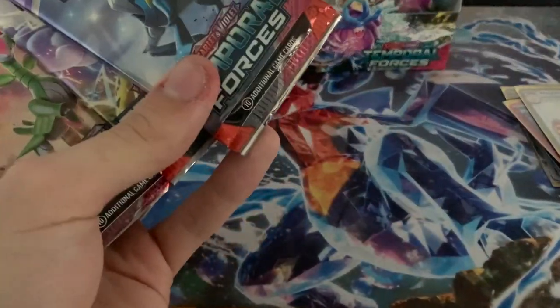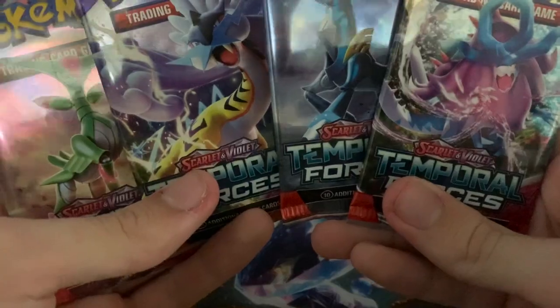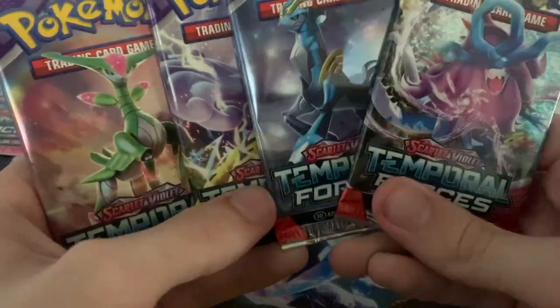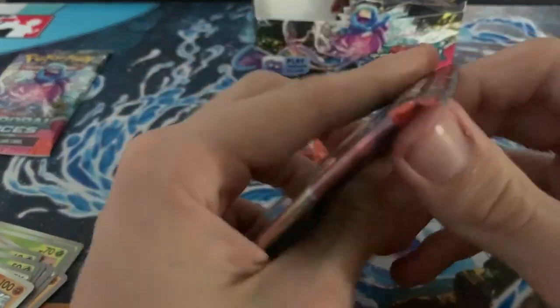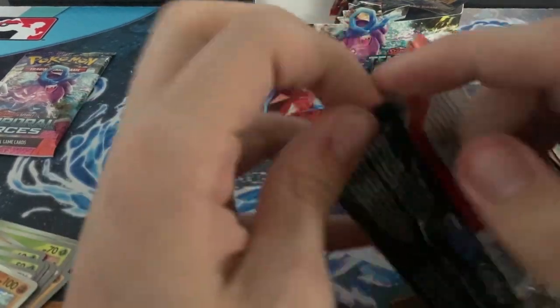For those who haven't seen the set before, here are the four pack arts: you've got your Iron Leaves, your Raging Bolt, your Iron Crown, and your Walking Wight. That's just for those who haven't seen the pack arts — it's a new set and I don't know how familiar everyone is with it.